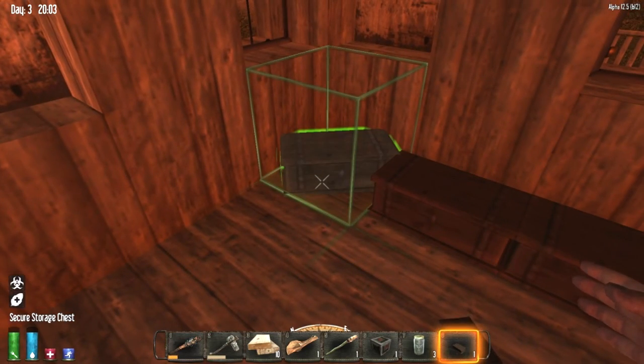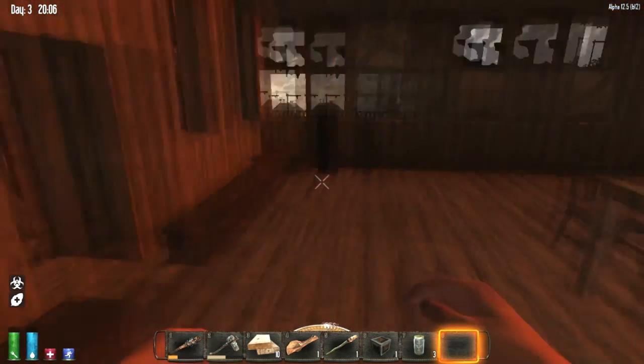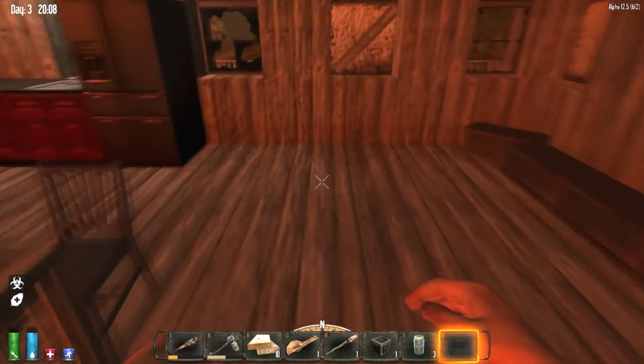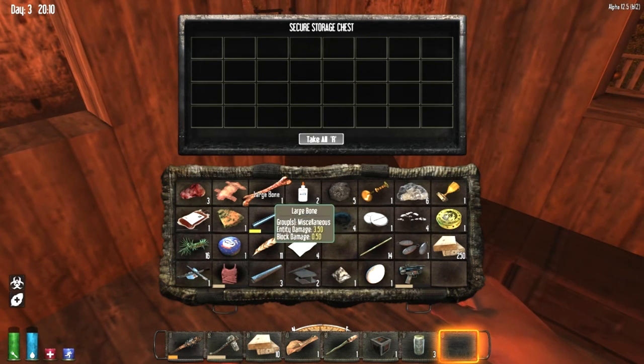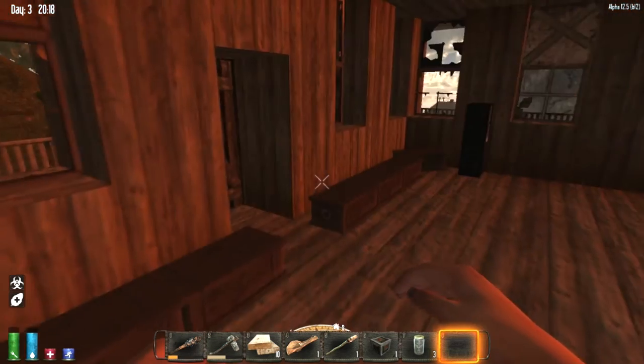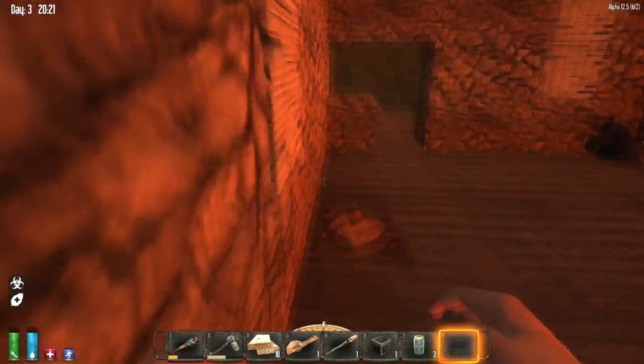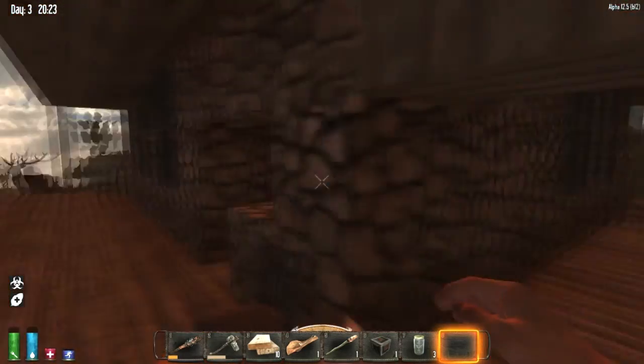We're about to get something like 300 wood planks. That's fine. There's tons of chests upstairs. What do I do with wood planks now? You can make frames, which we're gonna need a lot of. Wooden door, stuff like that.